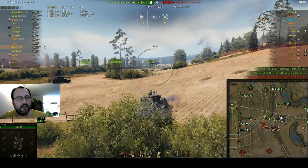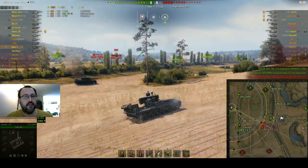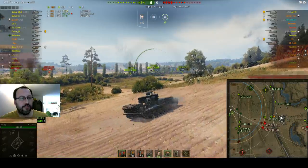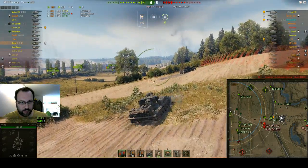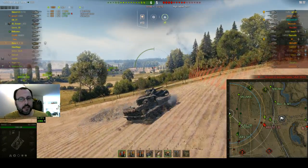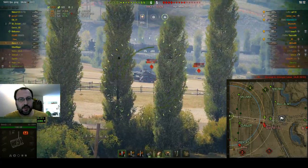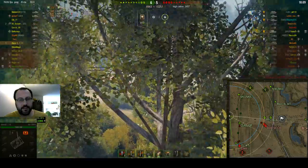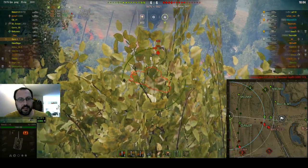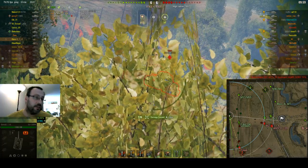We didn't have to shoot at that point, but there you go. We are winning 6-4 right now, which is quite good information. So we can move forward, and I'm thinking about moving to the top bush over here, which is usually used at the start of the battle — because from that position you can shoot at enemies in the middle quite easily. There's a Löwe being spotted right there, so I'm relocating to him to see if I can hit him. Waiting for a good pen — there you go, 516.